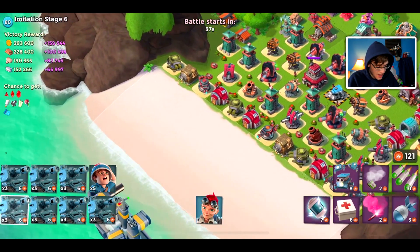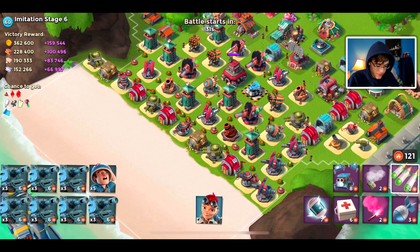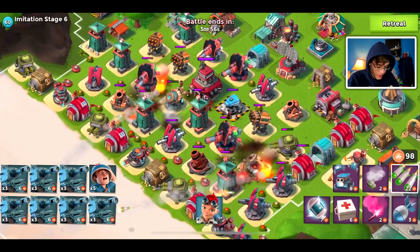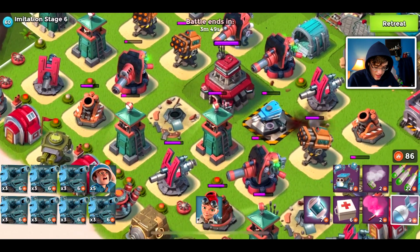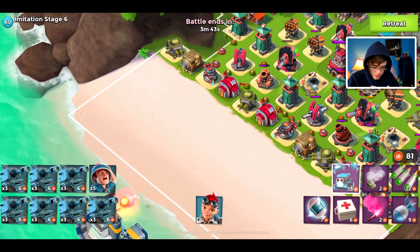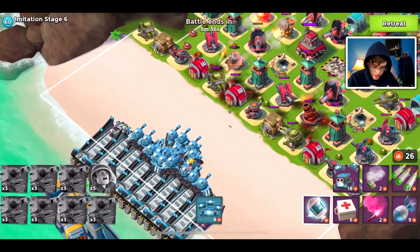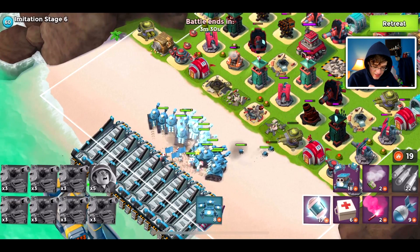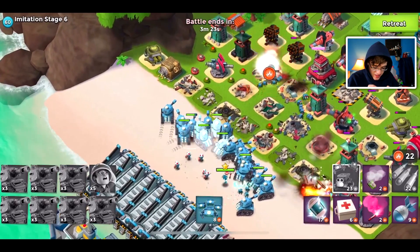On to stage six, and honestly this looks like a stage five to me. I guess we're not getting the difficult bases today — sometimes stage six gives higher-level players a run for their money, but usually that's stage seven. We're going to take out the shock launchers and the shock blaster so they don't cause any problems. We'll throw down our tanks center base and a couple boxes of critters to tune up the defenses — give them a little attitude adjustment — and then another box of critters to get the remaining defenses to turn inward.